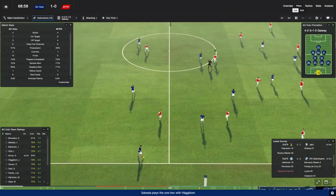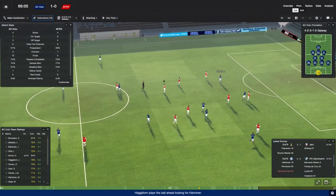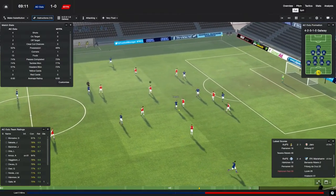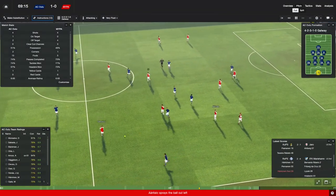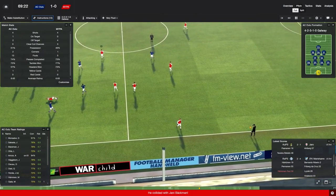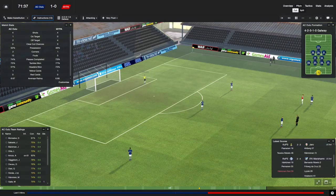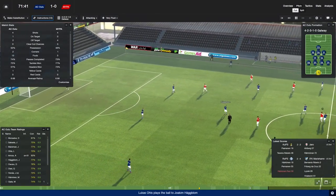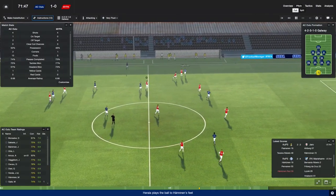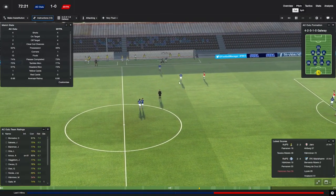They have this 3-5-2 that just has my number — it just gives me fits. We just cannot seem to generate any offense against their 3-5-2. But with this formation we actually did pretty well. Neither side generated more than about eight shots — we had eight and they had maybe four or five. It ended in a 1-1 draw because of some terrible marking off a corner. But you're starting to see us outnumber people back there and open up spaces for Ayala to run into.